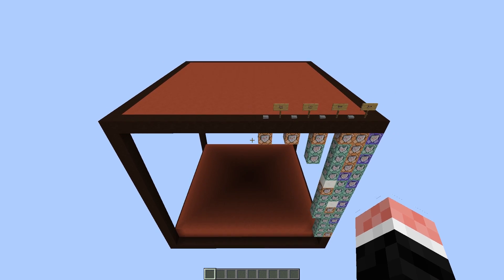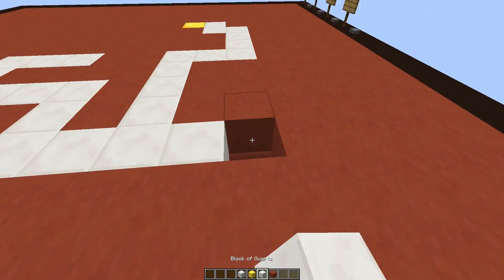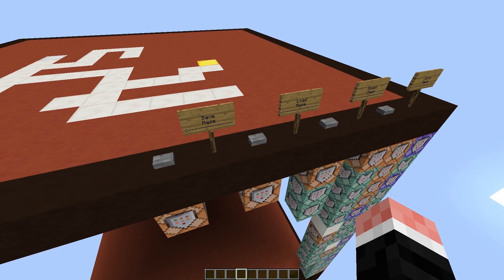Oh wait, I also made this. All you do is you place an iron block for the beginning, place a gold block for the end, and then you put paths in the middle made of quartz. I already made one, so I'm just going to use that.